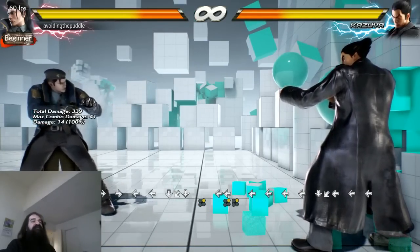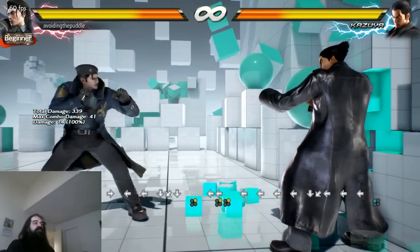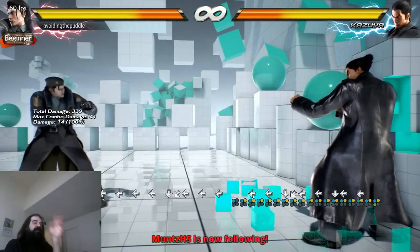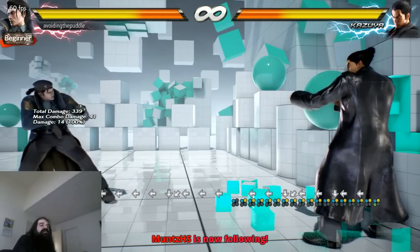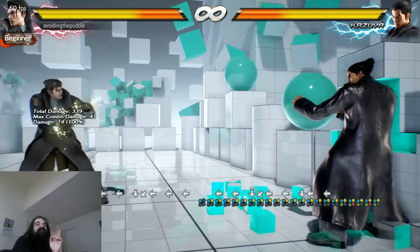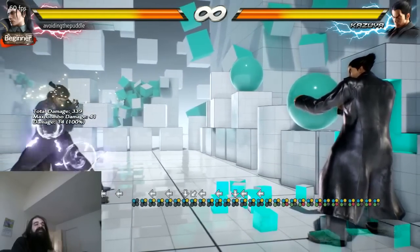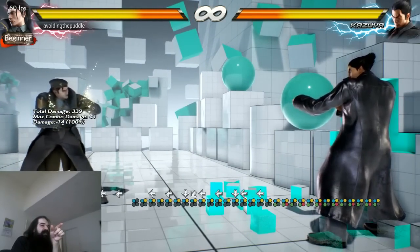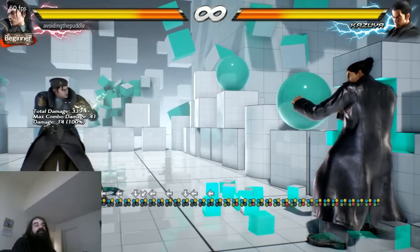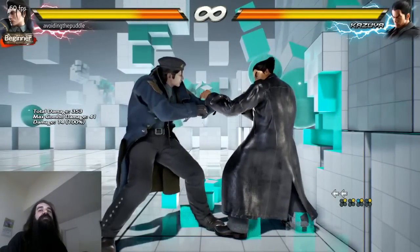Key charge is 4 buttons at the same time — all 4 attack buttons. If I hold 1, then 2, now I'm holding both punches, then 3, so now I'm holding 3 buttons, if I just hit 4 I get a key charge. I'm holding 1, 2, and 3, and then hitting 4. This is an example of the button buffer system. Button buffering is a huge, huge deal.